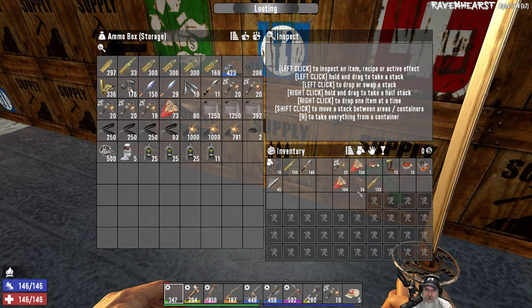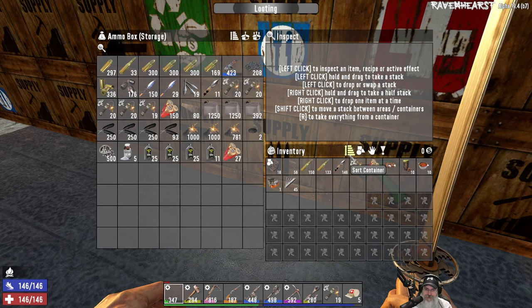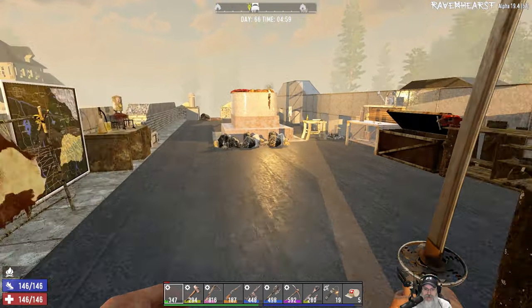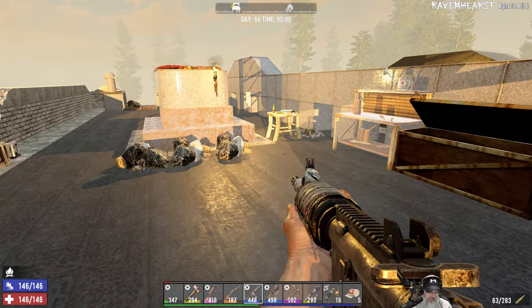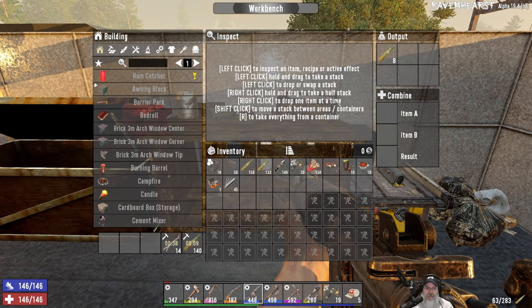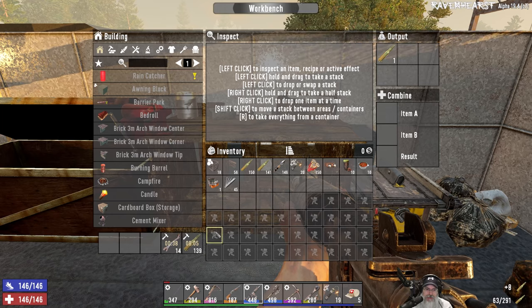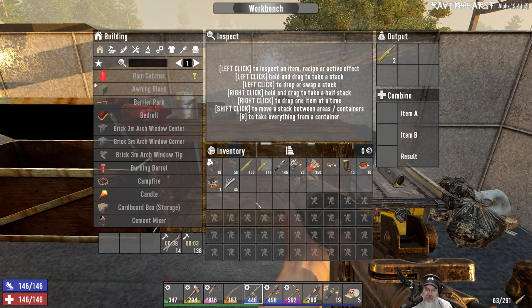Let's put the extra shotgun shells away. I'm going to take two stacks of 7.62 because we're going to start using this more so we can level it up. We might as well wait until we get nine more rounds and then we'll have two full stacks.